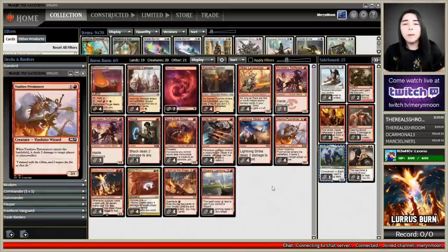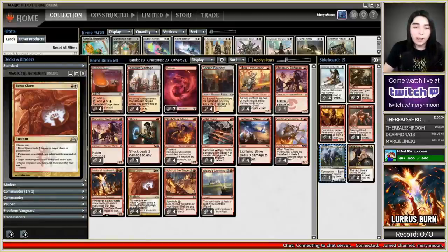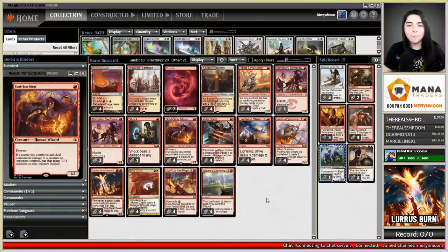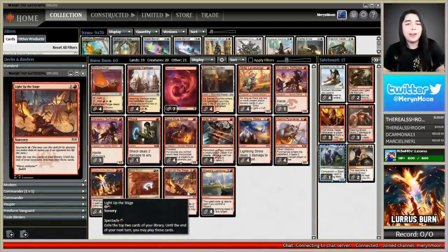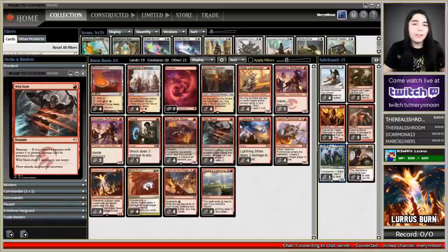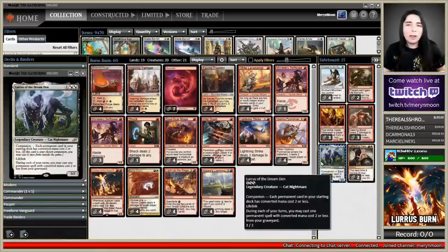In the two-drop slot we have Lightning Strike for two mana dealing three damage, and Boros Charm for two mana dealing four damage to the face. We use all these spells to get prowess triggers and once creatures die we can get them back with Lurrus. At the three-drop slot, also castable for one mana, we have Light Up the Stage with Spectacle — cast it for one mana if you dealt damage to an opponent this turn, then exile the top two cards of your library and cast them until end of your next turn. We have a total of 19 lands, 12 of which produce white mana because Lurrus needs white mana.